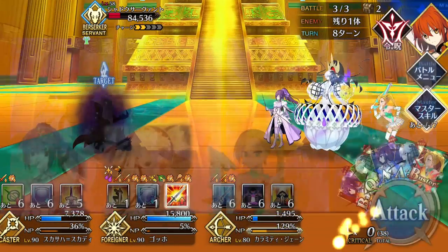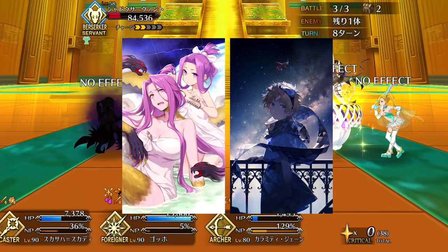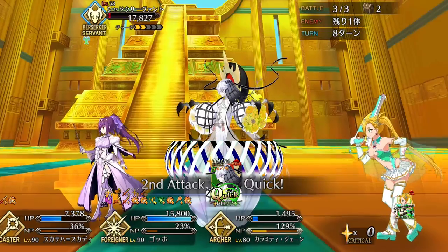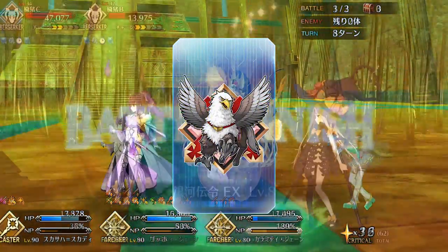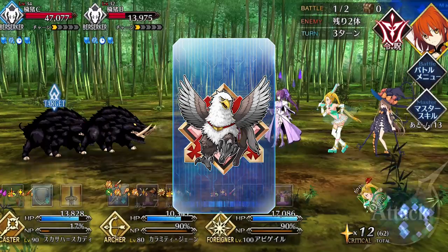In the future, there are two very good CEs to be on the watch for: Therapeutic Spa, which comes out very soon in January, and Looking Up at the Starry Sky — both of which are free craft essences that generate crit stars every turn. The former is better for supporting, while the latter is better for DPS. For command codes, use anything that can buff crit damage, especially on crit cards, like Phantasmal Horse.